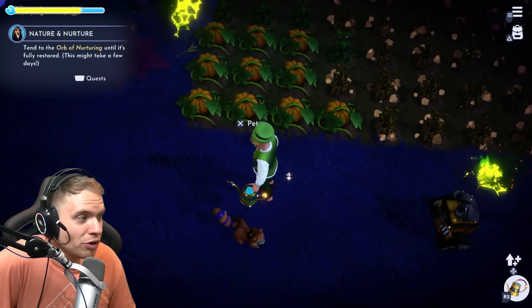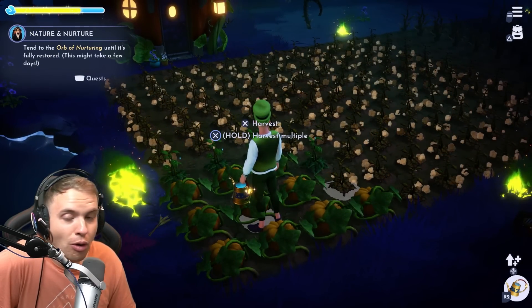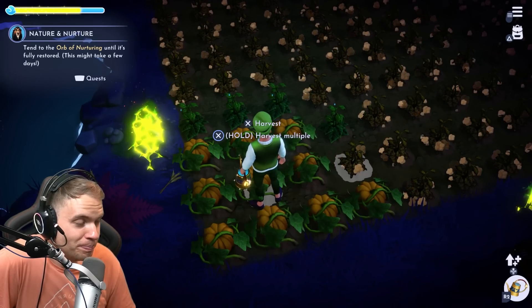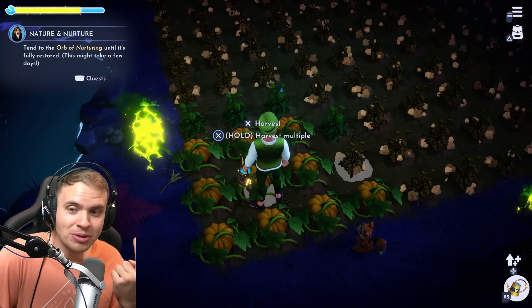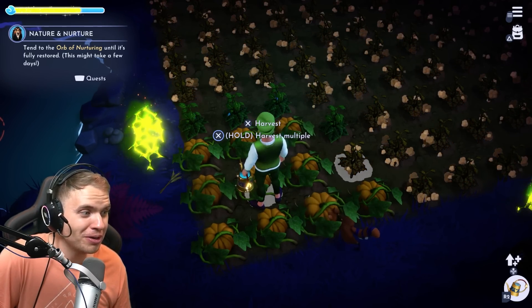You are grinding insane amounts of incredibly hard-to-get ingredients to be able to instantly grow 10 crops. Basically, it's one crop per one Rich Soil, one crystal, and 100 Dreamlight — you are only instantly growing one crop per each of those resources.